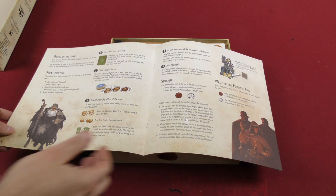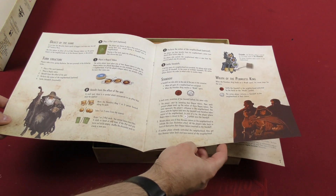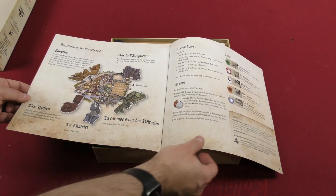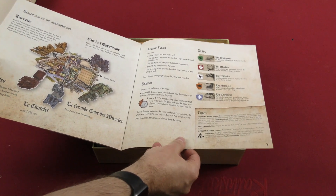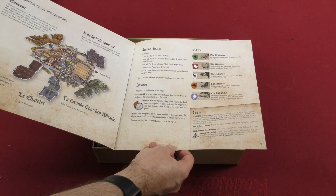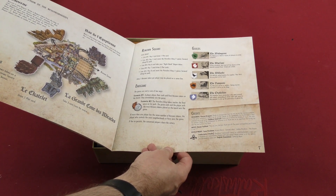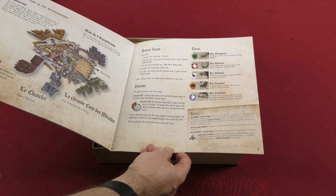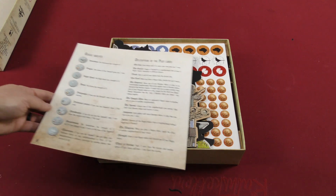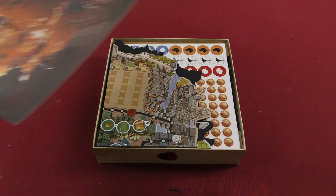So it kind of sounds like a worker placement game — I don't know that for sure. It explains all the different things you can do, the description of the different neighborhoods. The game can end in one of two ways: a player places their sixth and final renown token on the board and immediately wins, or the penniless king token reaches the final space on his path, and the player with the most renown tokens placed on the board wins. It actually looks like a very simple structured game.